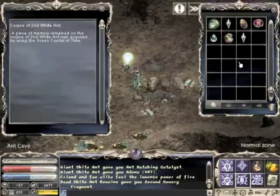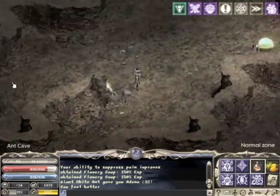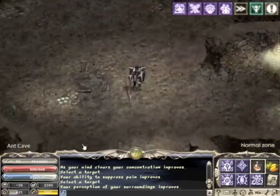The best method in these cases is to just click on the remains of the White Ant, grab your item, and get out of there. Especially in this part — this is very, very dangerous if you're doing it alone at level 45.